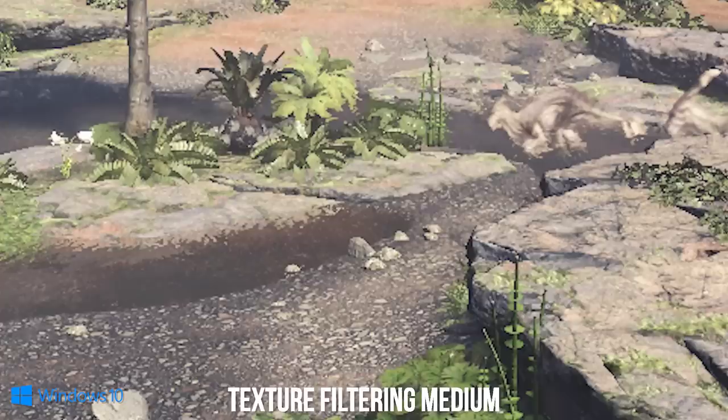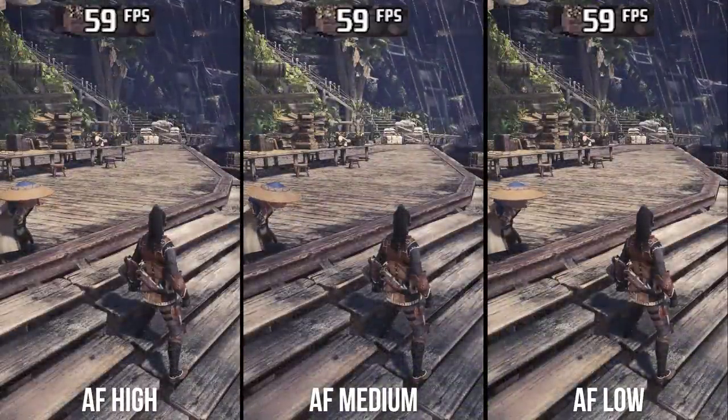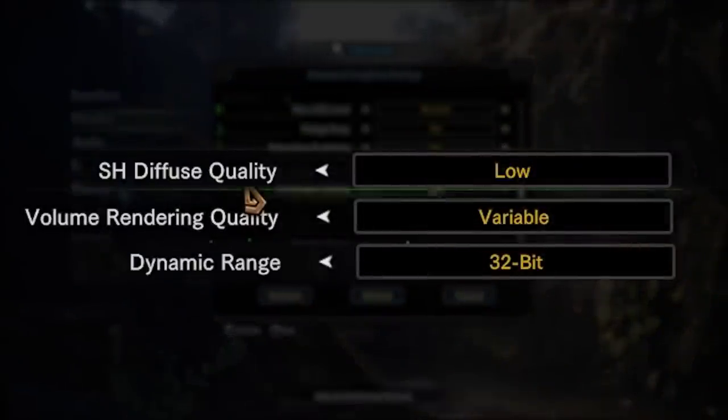On PC, the visual difference between high and medium texture filtering is extremely slight, with all options of anisotropic filtering between low and high having non-measurable performance impacts. Other settings like SH diffuse resolution, HDR bit depth, and volumetric lighting quality are a bit harder to pin down on Xbox One X.